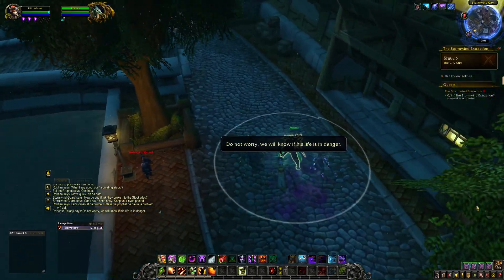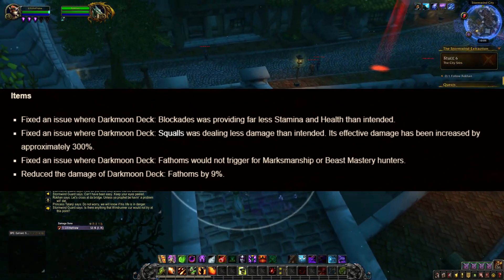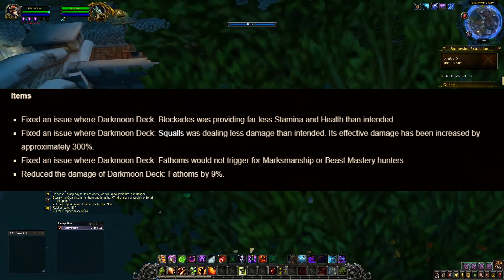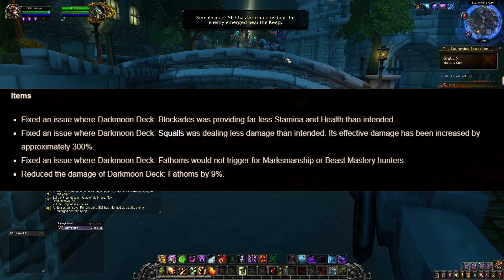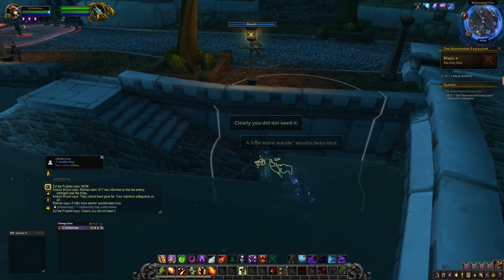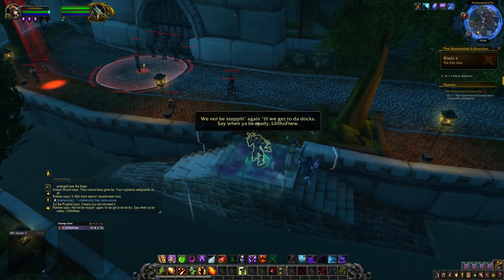This last part goes over some hotfixes. Darkmoon Decks are going to go up and down. The Phantom deck is going down because it got a 9% nerf. Squalls is going to go up because it got a 300% buff, which is amazing. Blockades will be going up a little bit because it got a stamina and health increase, so you'll be able to use those into the next raid. Right when the hotfix hit, people on the auction house were selling Squalls for 40-50K. Don't do that — now that you know about the buff, you should be selling them for 100K to 200K.